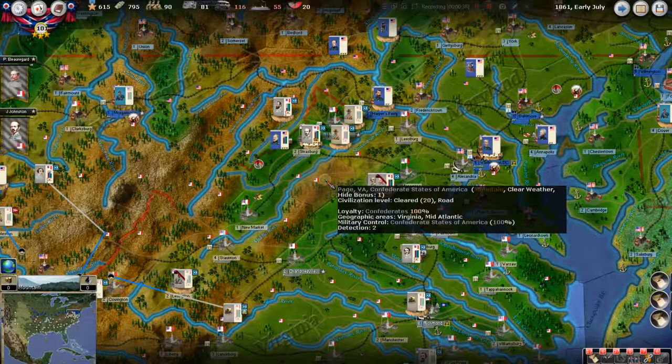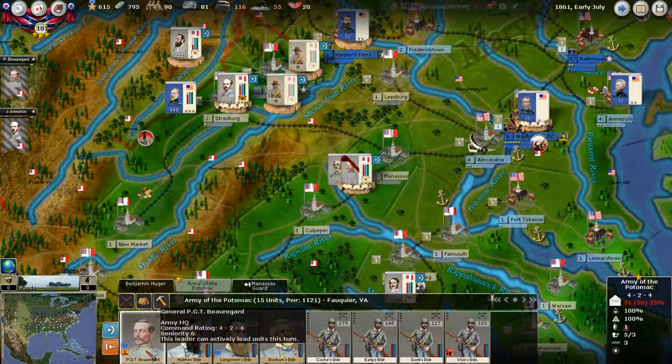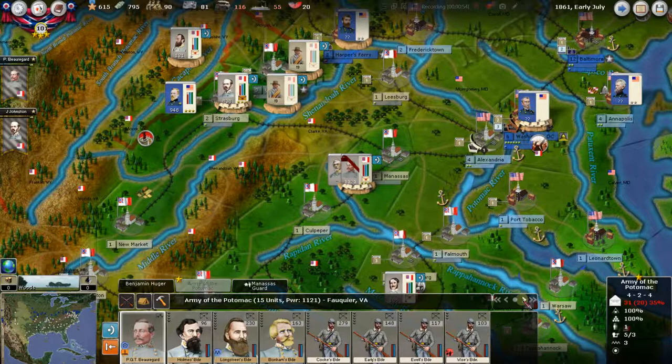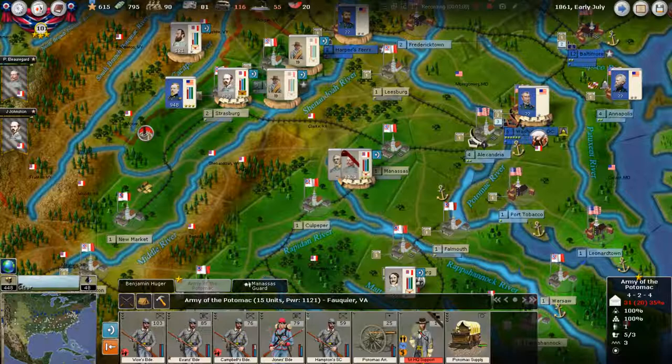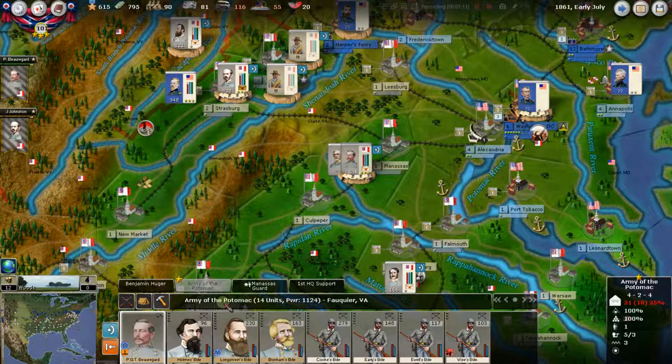So we're in early July — this is really historically when the war kicked off in Manassas, in Bull Run. And you see here we have PGT Beauregard. He is currently activated, finally, and it's showing him as locked. That's because of this headquarter support. We're going to take that out, and now we should see the Army of the Potomac — which will later become the Army of Northern Virginia under Robert E. Lee — is now active. They've got 1,124 power. That's fantastic.